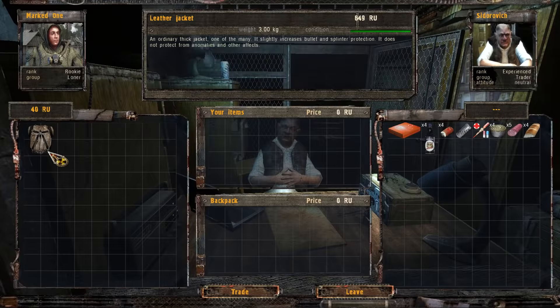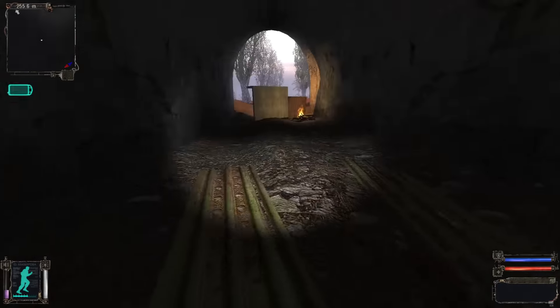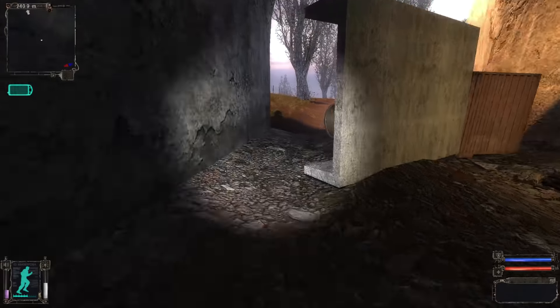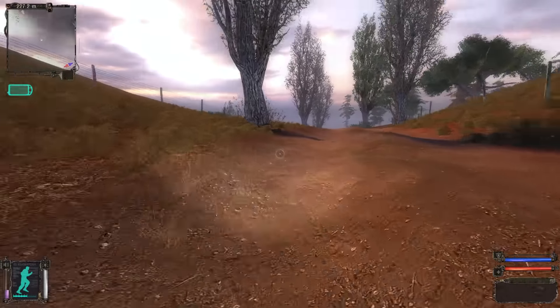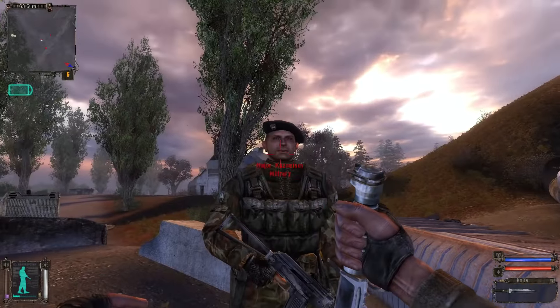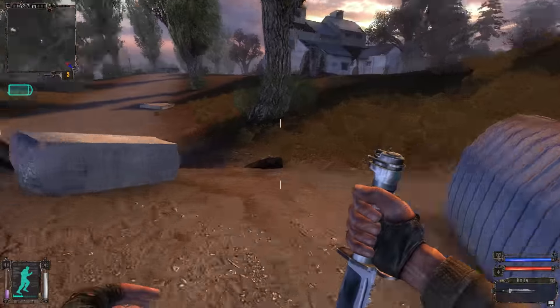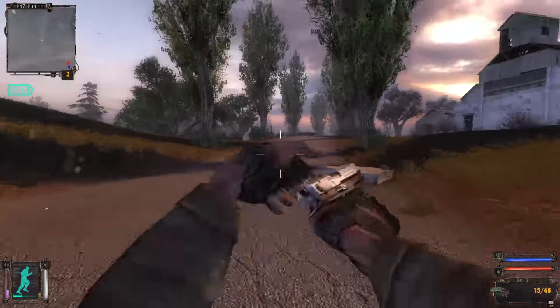Starting out, we sell our leather jacket and run off to start the fight between the loners and bandits to rescue our boy Nimble. We put on the mail jacket hidden inside a tunnel behind the bandit encampment and head off to the railroad embankment. A slimy soldier here has a unique pistol, the Fort 15. Thankfully, he's too busy trying to shake us down to see my knife plunge into his face.